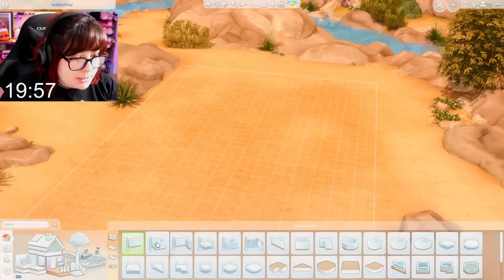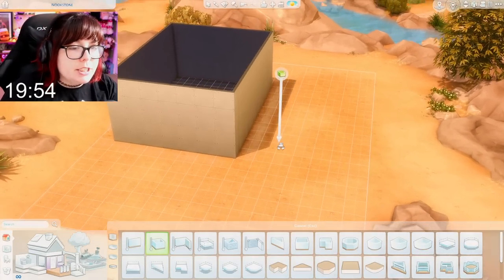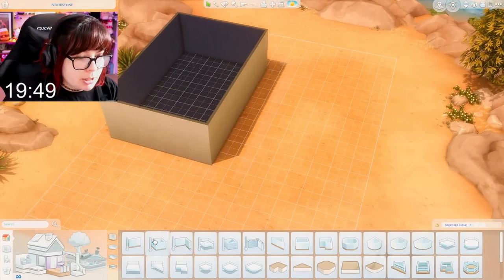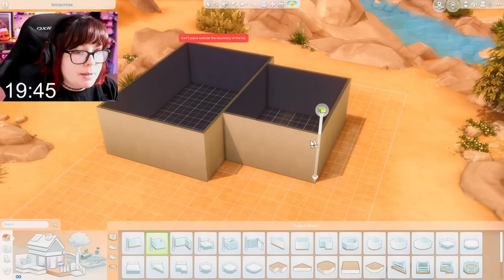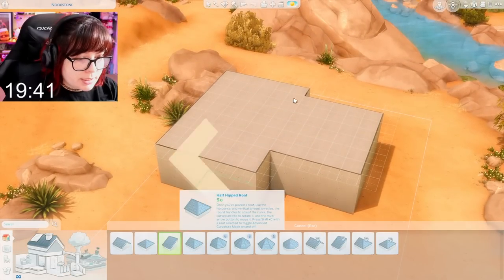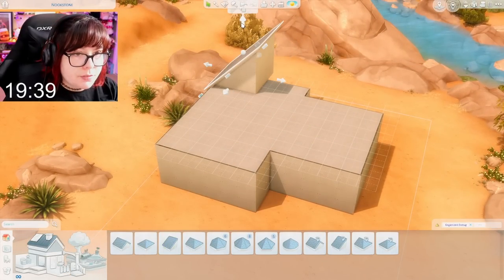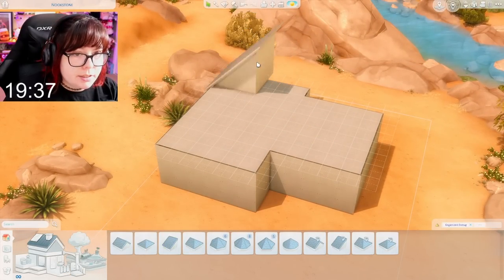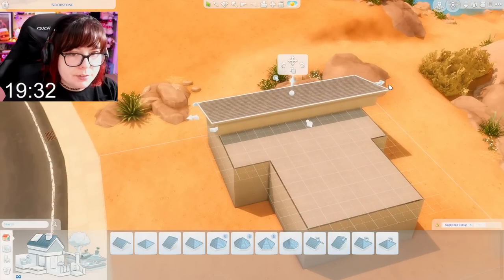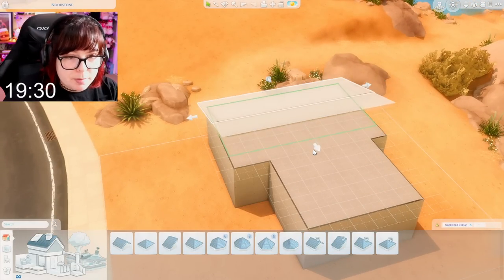I'm thinking like two boxes — not medium wall height though, I do not want that. Let's make this a little bit smaller. We have 20 minutes, maybe I can get multiple bedrooms out of this. Let's get some roofing. I'm thinking the classic mid-century look with roofs facing the same direction but at different heights, if I can grab the roof properly.